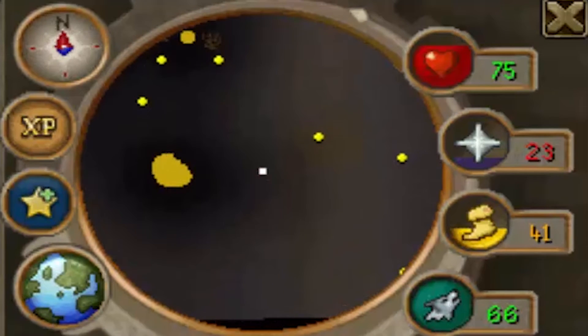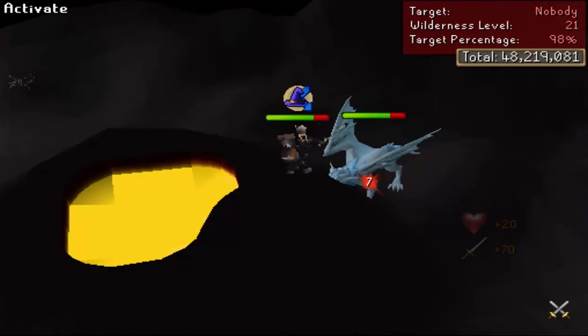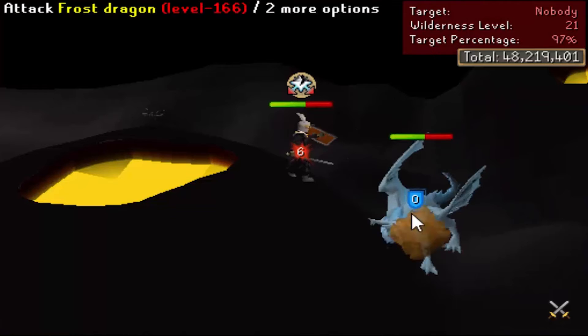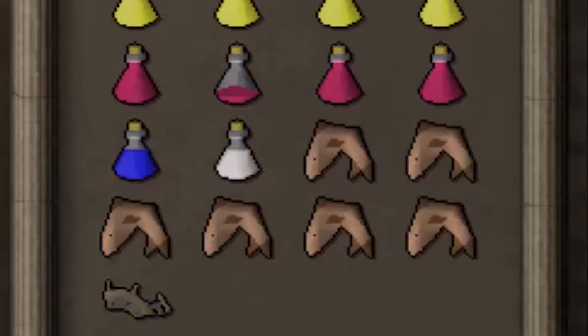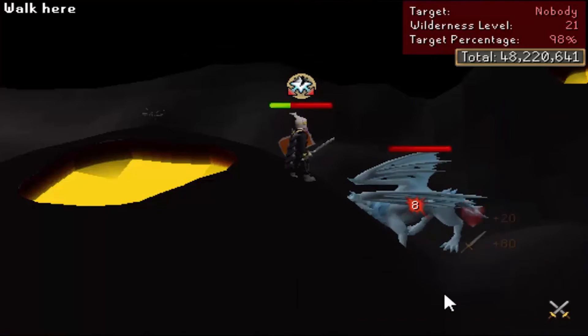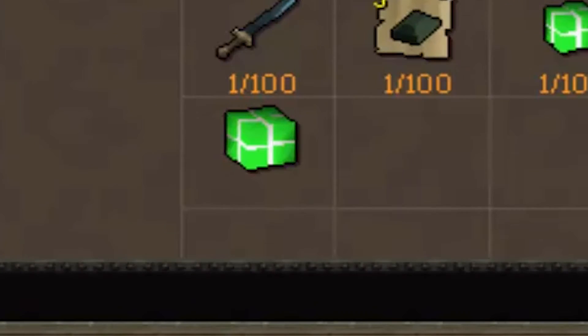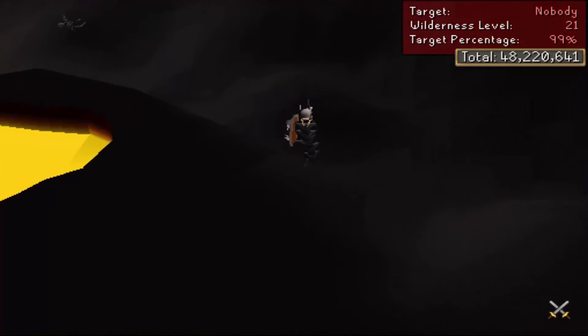Frost Dragons are located just west of the green dragons, still in 20 wilderness so you can teleport from there. They're not too difficult to kill and don't have too much HP — you should be fine if you soul split. They do have some pretty high defense and can hit quite a bit though. They have a 100% chance of dropping Frost Dragon Bones, can also drop herblore packages, and even have a chance of dropping the Draconic Visage, which lets you make a Dragonfire Shield worth quite a bit of money.